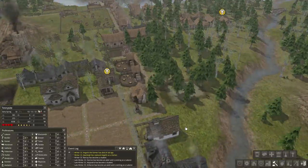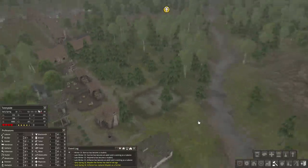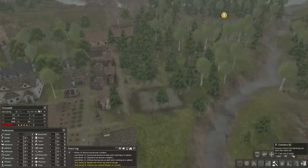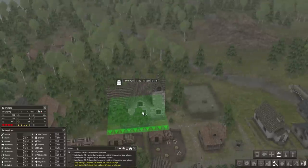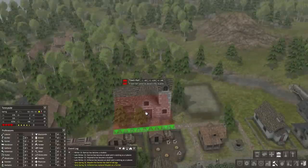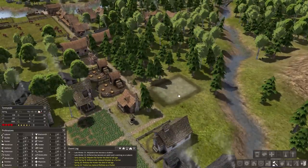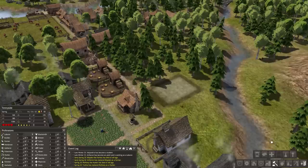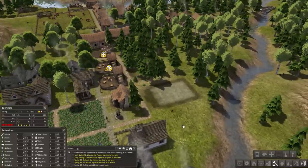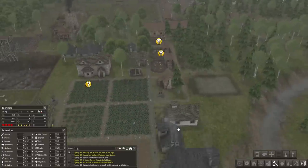We don't have all the stone to create it right now, but they will have it in time. We're also going to lay out our town hall right here as well. The chapel is really just a meeting place — it provides happiness for the devout and a place to meet and worship. It increases the happiness of people in your town, and happier people make more babies, which makes more adults, which makes the world go round.